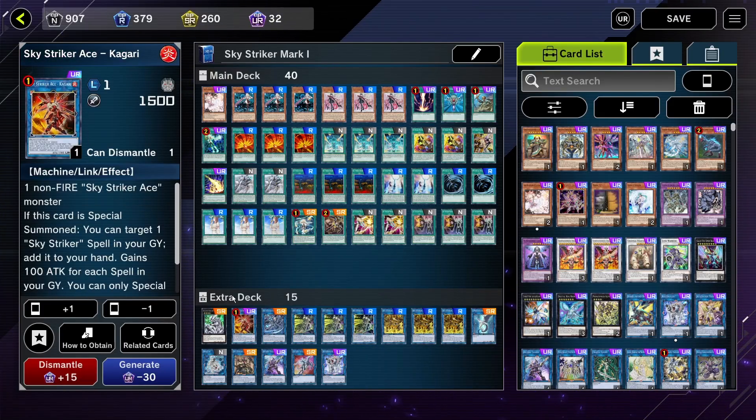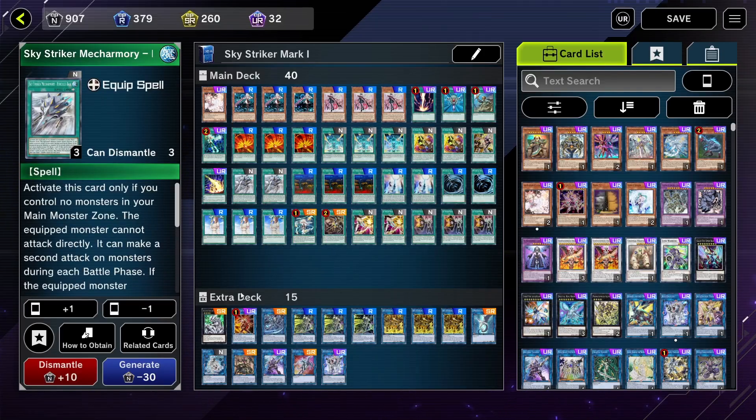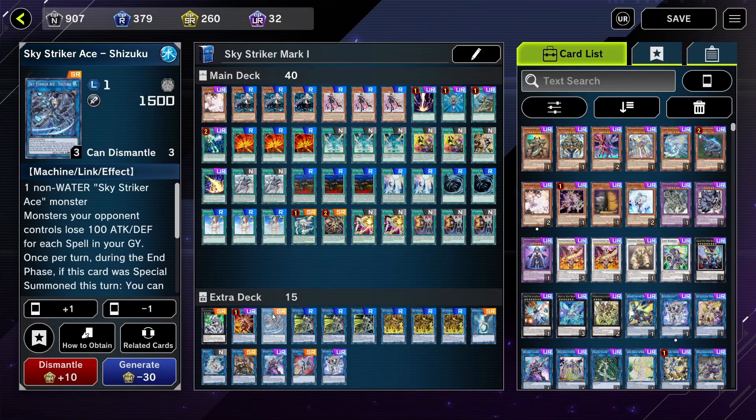And then when you go into Terari, you can get Engage back. And then when you use up both Terari and Shizitu using Hightly's Base, you might be able to get Terari and Shizitu back and do the combo all over again. I'll talk more about that in detail, but basically to be able to compete with the meta, you need 1 Engage, 1 Terari, and 1 Shizitu minimum.